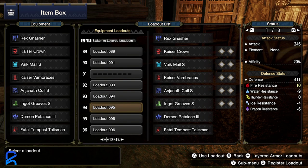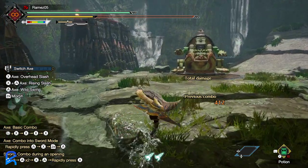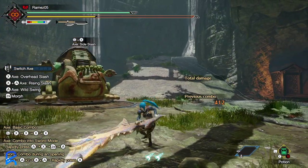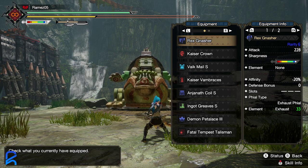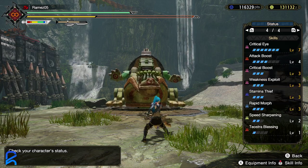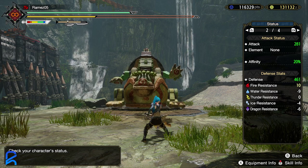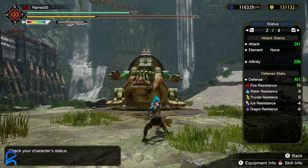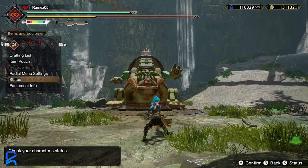Next build is the Tigrex Switch Axe. Tigrex weapons are very popular — people are saying they're the new meta, better than Nargakuga. One thing I can tell you about the Tigrex Switch Axe compared to Nargakuga: it actually has more white sharpness, which is an advantage. I was also able to squeeze in more affinity than the Diablos Switch Axe, though we're still only at 70%. Averaged out, this was the hardest-hitting Switch Axe I tested.